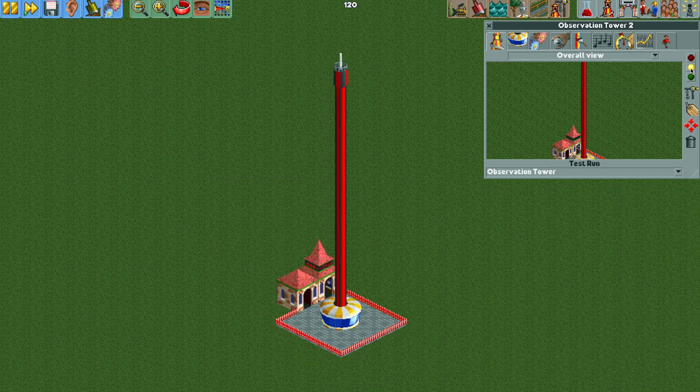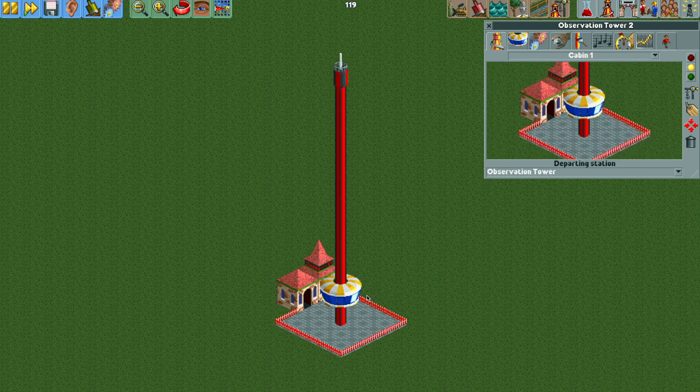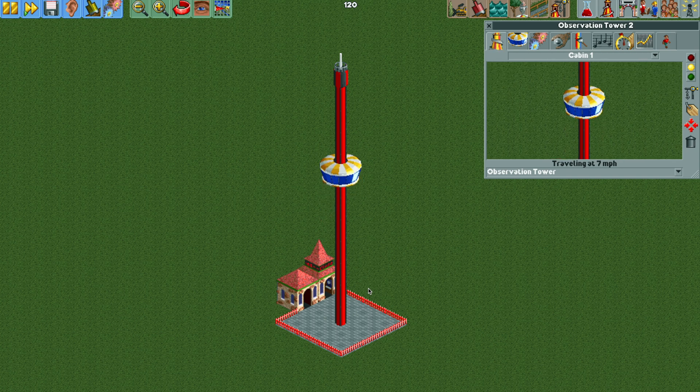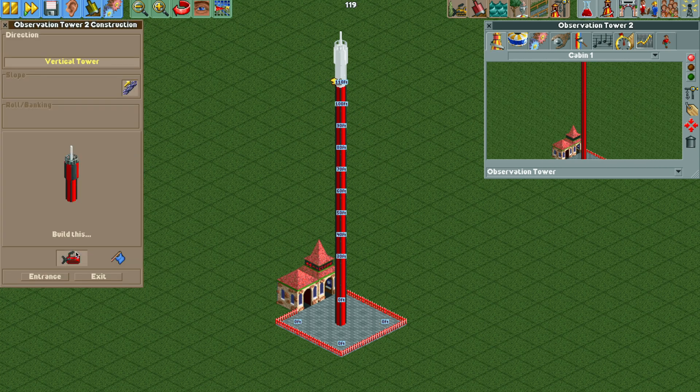Now the ride cabin should pass the station and then speed up to eight miles per hour — it's rising pretty fast. The only problem is when it gets to the top, it's going to spin around and then do something weird. The doors open and it just doesn't really know what's happening. That is because we left the chain lift on for the top piece.